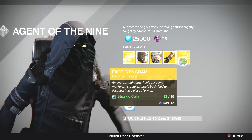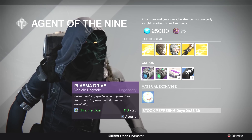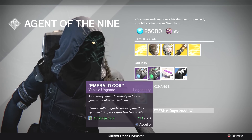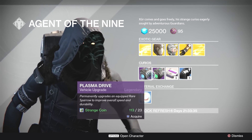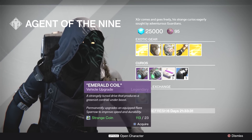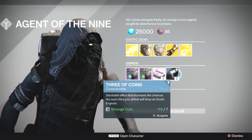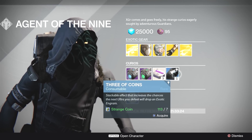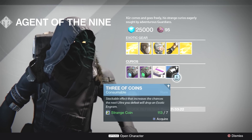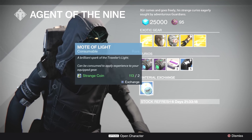You can try your luck at getting a 310 from the exotic engram. For curios we've got Plasma Drive and Emerald Coil if you're looking to upgrade a blue rare sparrow to legendary status and change the color of the contrail. We've also got Heavy Ammo Synth and the infamous Three of Coins for seven strange coins for a five-pack.